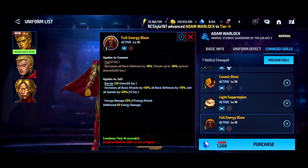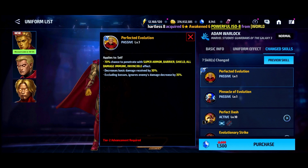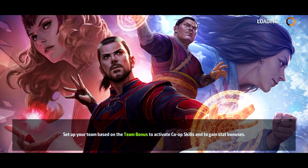Those are pretty big buffs, and 20% speed — that's one of the bigger speed buffs I've ever seen. Someone just got tier 4, congratulations. That is a big speed buff. Let's check out the skill preview and see what the uniform looks like.